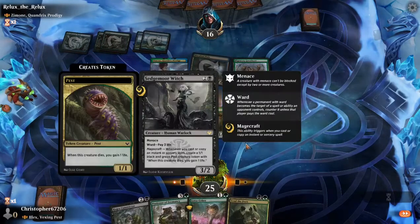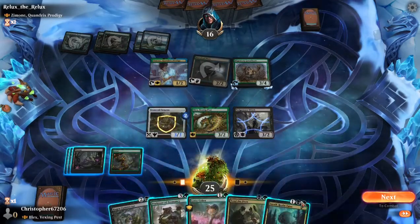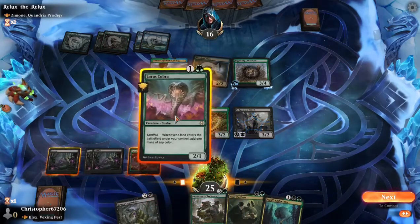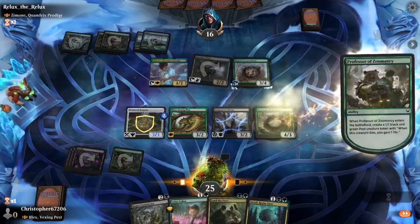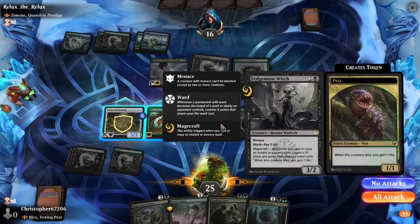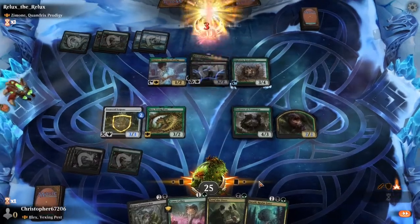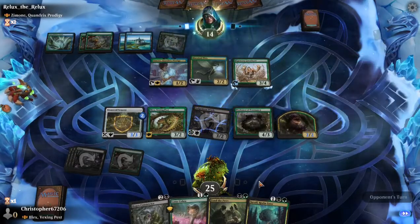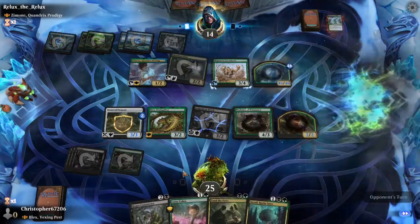That's pretty nice. So we're gonna play our Professor here. Professor ends up giving us a pest, and that'll be good in the long run — it adds 6 power to the board. We can't pass it up for 4, although there was an argument for going into a different line. Our mana is a little bit cost-intensive. If we had gone for the Lotus Cobra, that would have been the only thing we could have done that turn because we only have one green source. Would have been nice to get Lotus Cobra down.